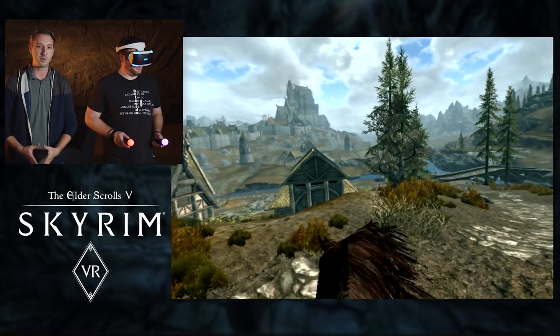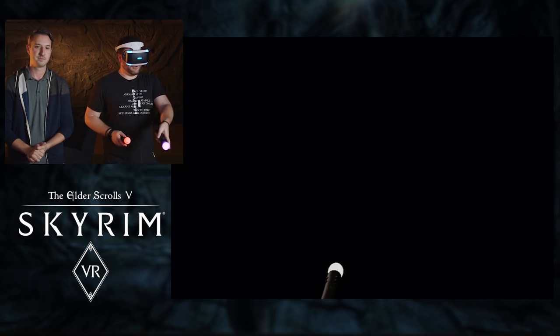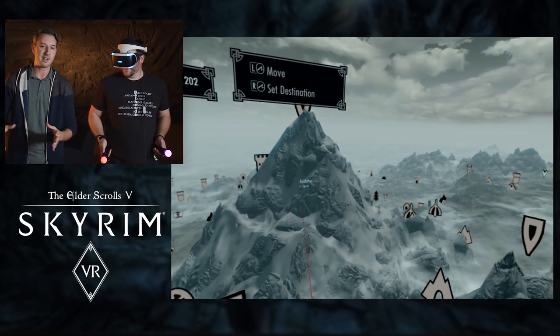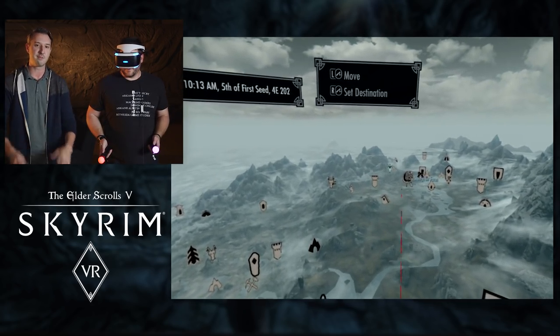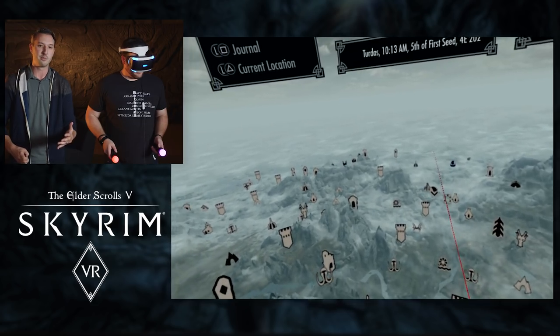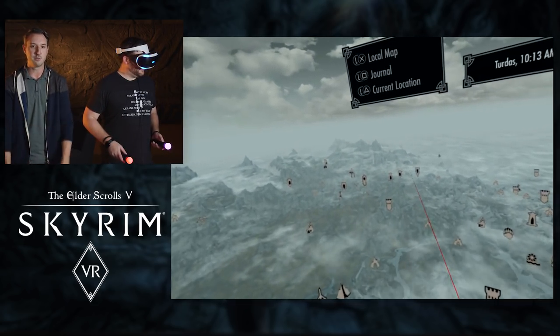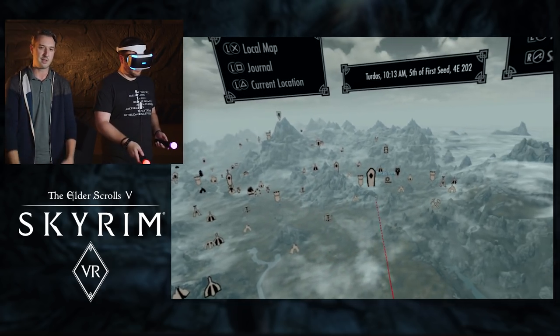Let's pull up the world map and show you that. With the world map, we wanted to have a full 360-degree view experience — like a bird's-eye view. You can actually move around the world map the same way you can in the game. So you're turning, you're moving, and you can just point to wherever you want to go and fast travel.